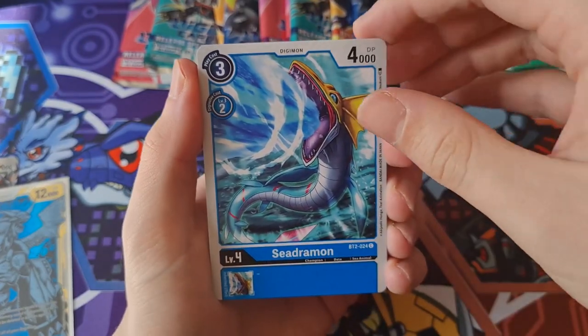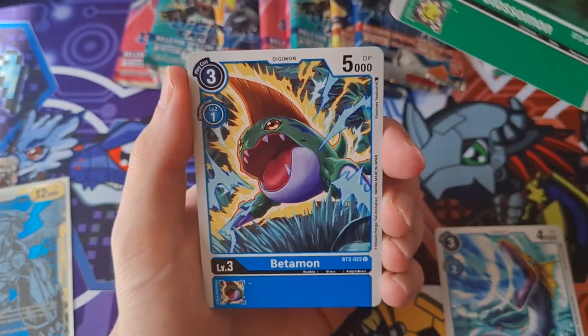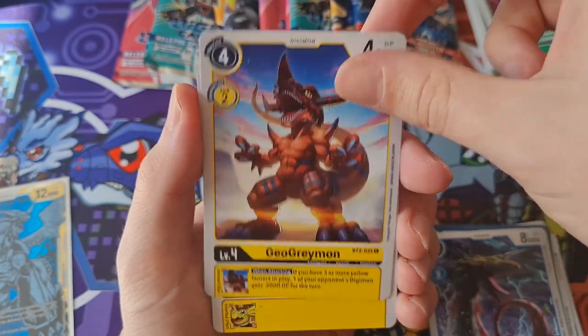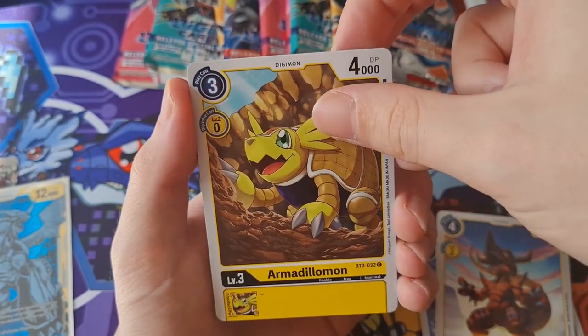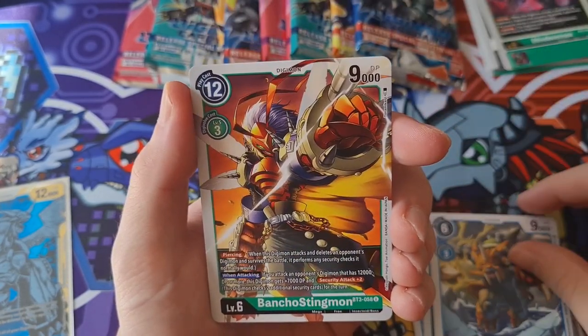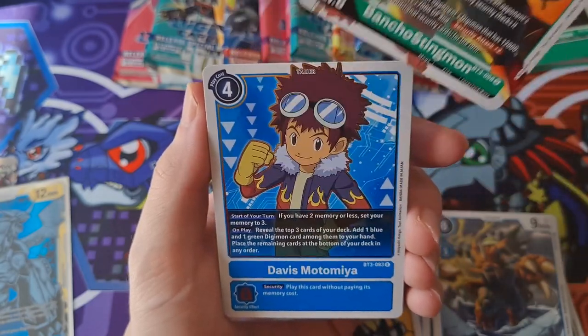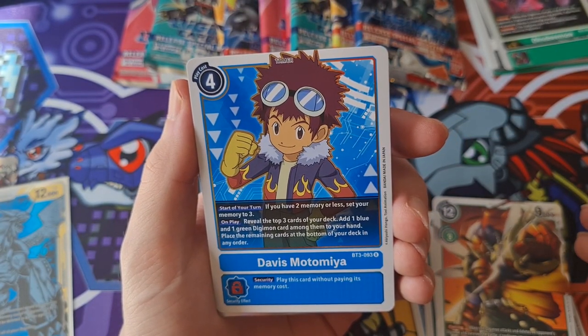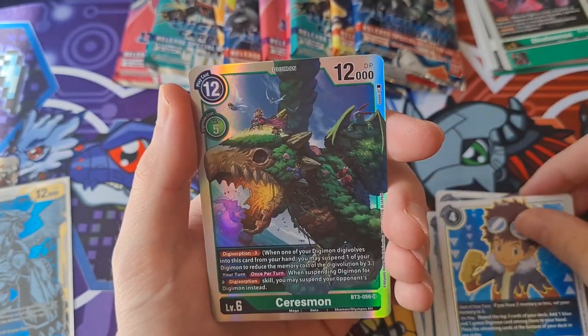Got Seedramon, Velocimon, Betamon, Plasma Strike, Mega Seedramon, GeoGreymon, Armadillomon, Puppet Pummel, Zulomon - looking kind of cool there. Oh hey, Davis! I was right. We'll probably need a few Davis as well for the V-Mon deck I'm assuming. And then we got Cressmon.